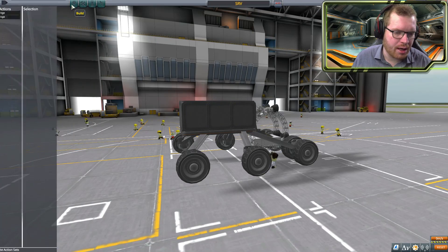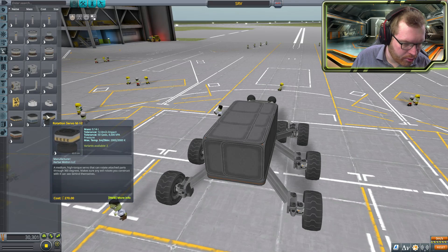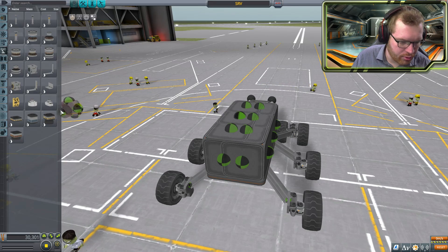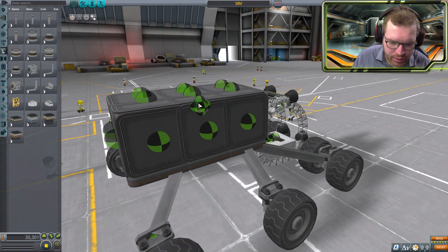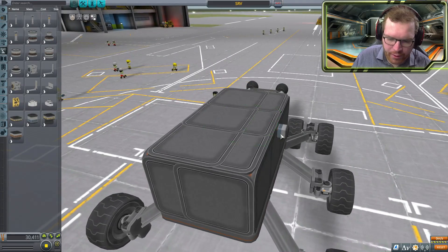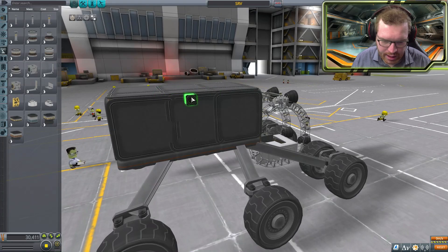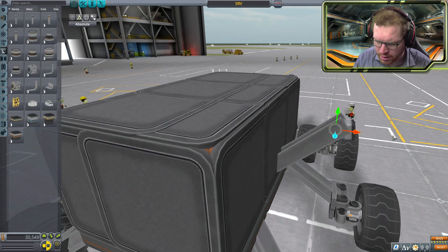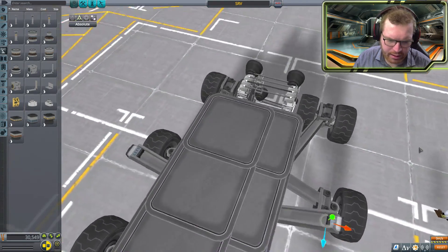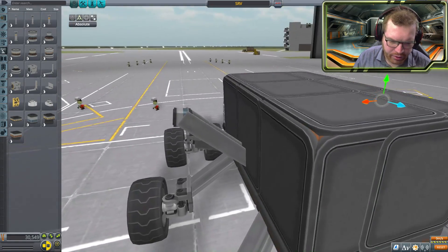I've been looking into the action groups because I was actually considering making these thrusters rotate. We have these small rotation servos and you can actually get those in quite small variants, as you can see here. We can easily hide that and then make them actually rotate — you can see these can rotate around. So I think something like that should do it. Maybe we'll move those up a bit so that it looks more like part of the construction.